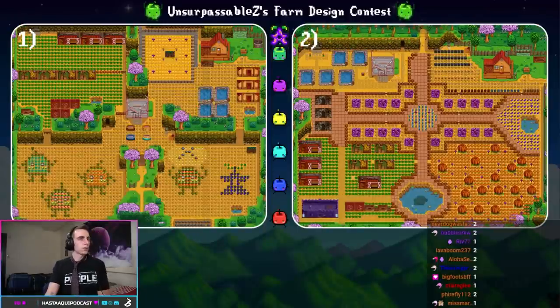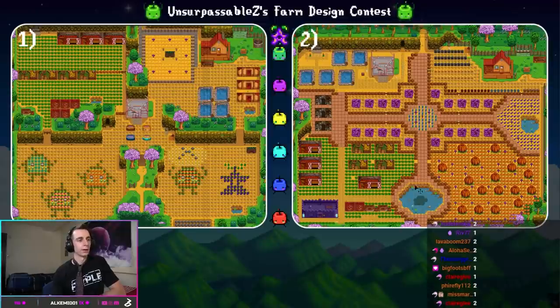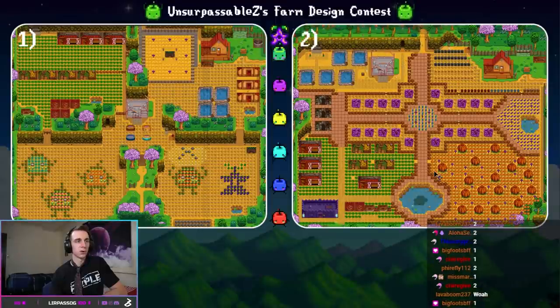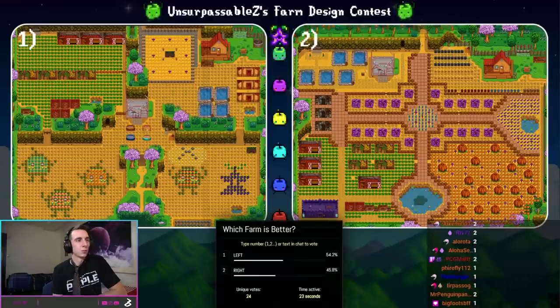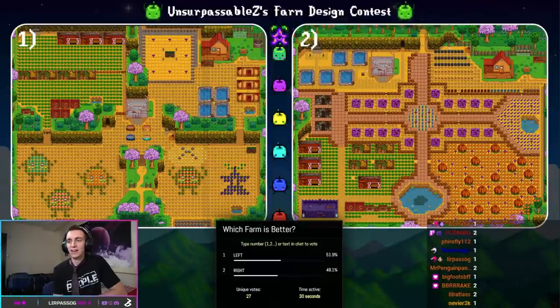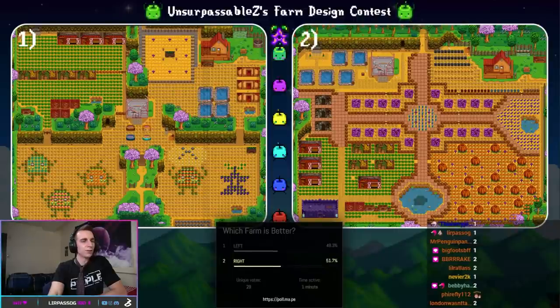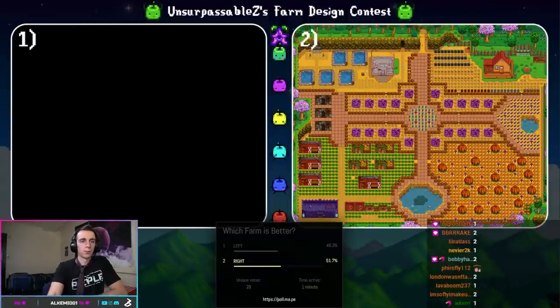You'll remember Junimo Parade. On the right, we have a new challenger: Big Pumpkin — I thought that was the most unique characteristic about it. It has fish ponds, a little shed action, and a very nice cross shape that helps give the farm some flow. Voting is live — 13 to 11, tied up at 30 seconds. Junimo Parade pulls ahead, but at the last second, Junimo Parade falls. I did not see that coming. Emmy Yonchuk, thank you for the submission. It's Big Pumpkin moving on.